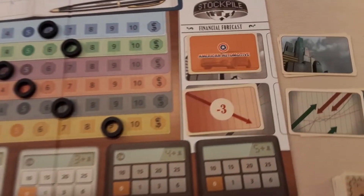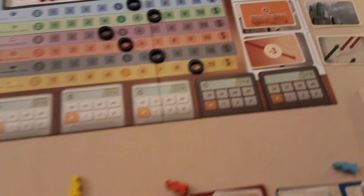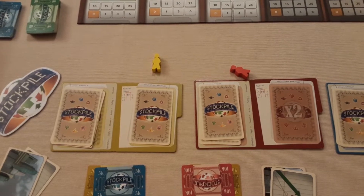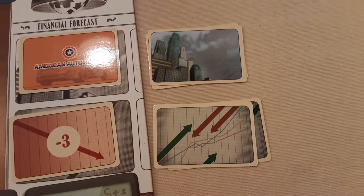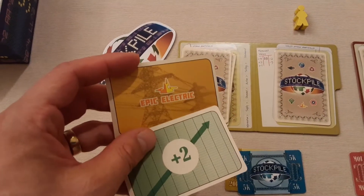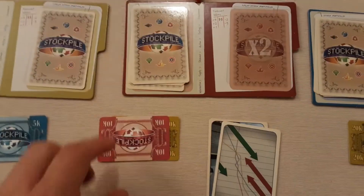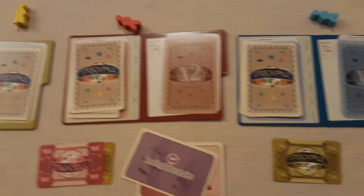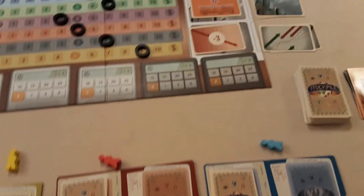The financial forecast and insider information — you can see we know a snippet here. American Automotive is going to go down three during this particular round. So, the information phase: we shuffle and deal one company card and one forecast card to each player. Each player keeps this secret. The yellow players know it's going to be plus two on Epic Electric, so they may want to bid on stockpiles with yellow shares. These players know Leading Laboratories is going down two — maybe they want to sell that stock before the movement phase. And here we know Stanford Steel is going plus four. Each player has a snippet of private information plus that public information.